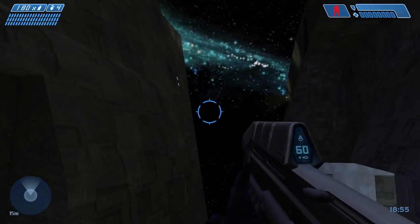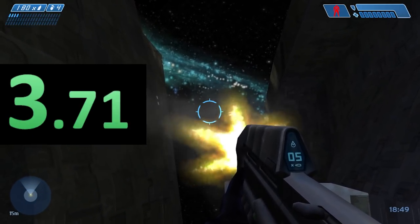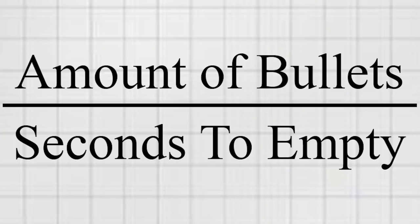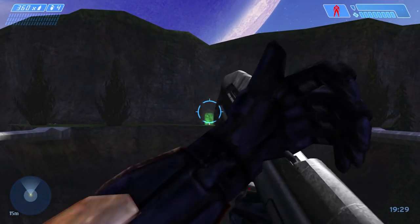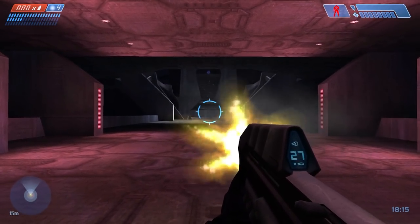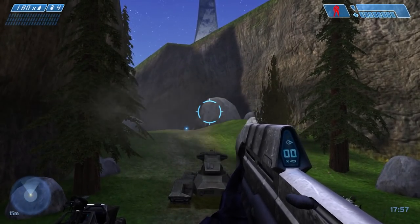For instance, the Assault Rifle in Halo Combat Evolved has 60 total bullets, and from when we started the timer to when the last bullet was fired, it took approximately 4 total seconds to empty the magazine. We took the 60 bullets and divided by 4 seconds, showing that in 1 complete second of full-on shooting, the original Assault Rifle shoots 15 bullets per second. At 15 bullets a second multiplied by 60 seconds, the original Halo CE Assault Rifle has a total of 900 rounds per minute — the base standard we'd use for comparing all guns across all Halo games.